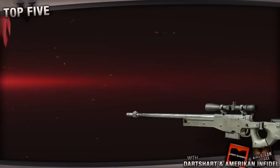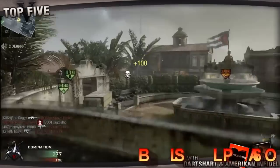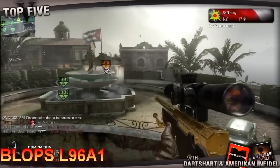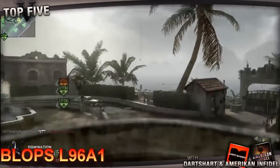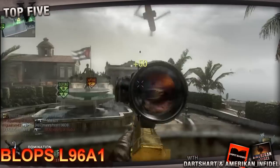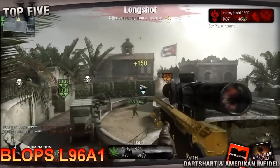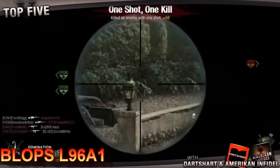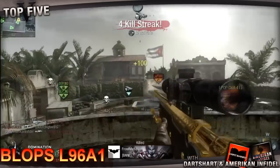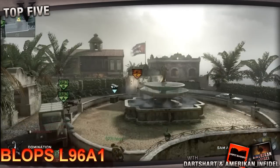At number 5 we have the Black Ops L96. Snipers were fairly rare in Black Ops, considering how weak they actually were. But when it comes down to it, this was the sniper rifle of choice, considering its predictability and ability to get one-shot kills at any given range — as long as it was from the waist up, including the neck, chest, and upper arms. This weapon was actually pretty good, you just had to take some getting used to, and it looks really good gold. But cosmetic appearances aside, it's not the strongest sniper rifle on this list, so let's go ahead and move on to number 4.